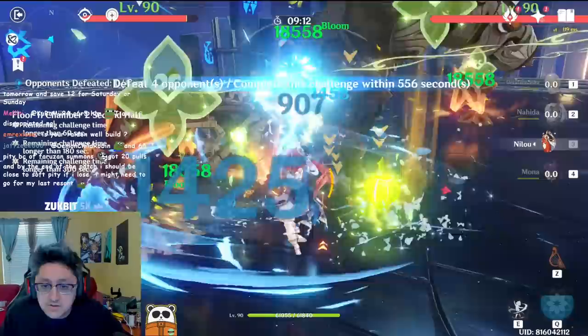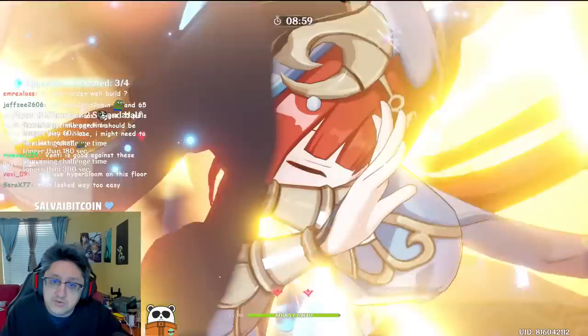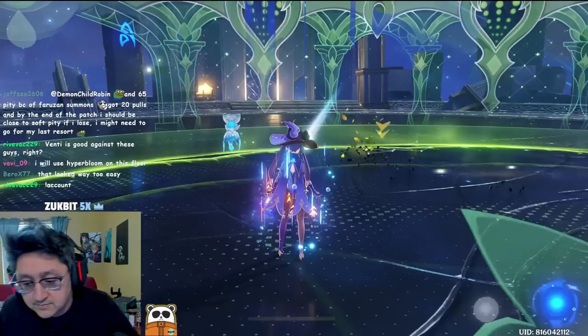Okay, start up our Nilou run, get some healing in, do the domain expansion for some EM, drop the burst on Traveler, then do a burst on Nilou and you're done. Alright, that was pretty easy.